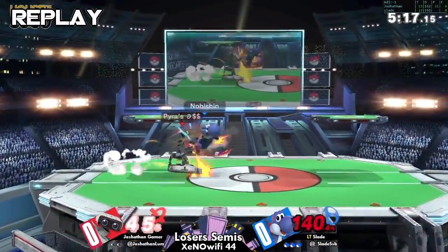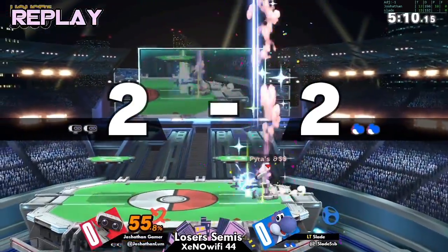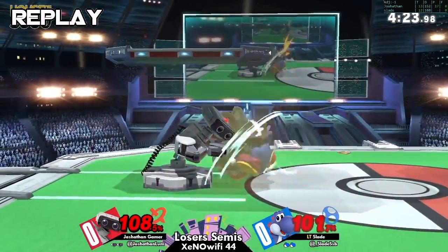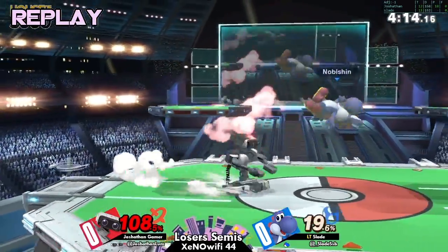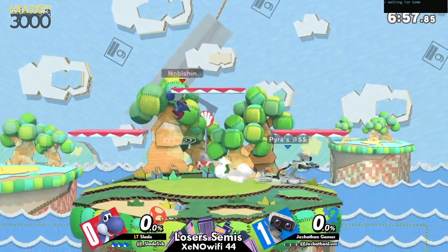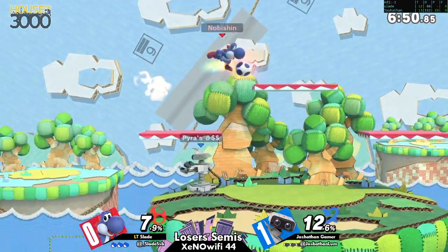Game one — I was liking Slade early on, he was getting a lot of good tech chases and putting Joshpen in a lot of uncomfortable situations. But it seems like Joshpen started to pull out reads on a lot of these jump patterns from Slade — telegraphed approaches going into ROB — and ROB having good anti-air tools and good combo tools coming off those, putting Slade in a vortex.